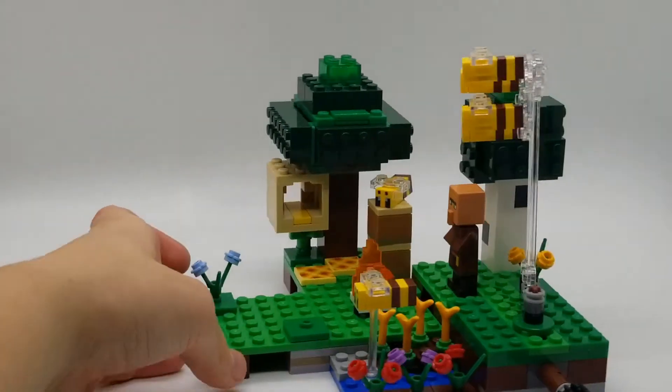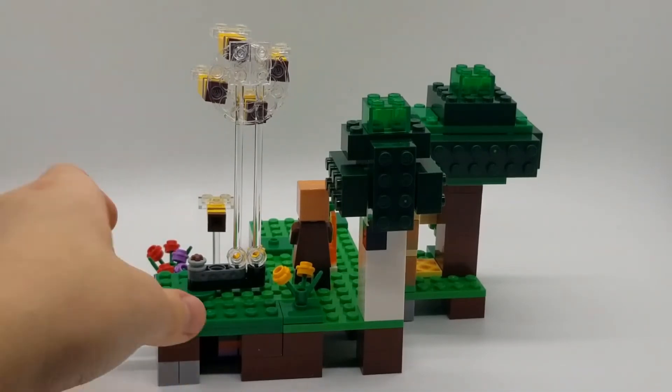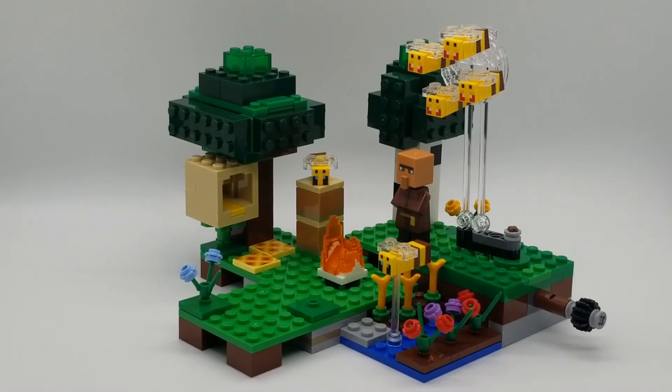The hive sits up in the tree just like in the game, which is a nice touch. What's funny is that the instructions don't actually tell you to build the birch tree the way the box shows — the box photo has it built differently. It seems the person who built the set for the box photo built the birch tree wrong. Personally I like the box version better, and I hope they fix the instructions at some point.